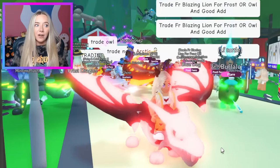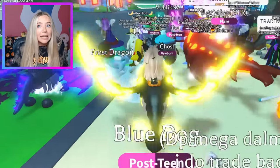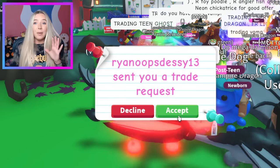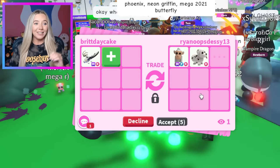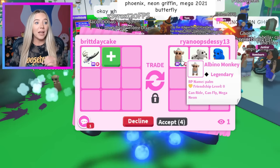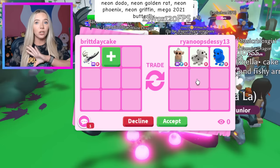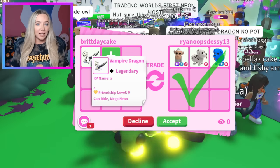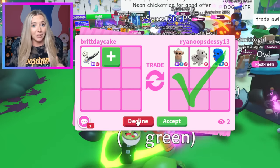Now we're trading the Mega Fly Ride Vampire Dragon. This thing is insane — I can't believe we were able to make this. Before I barely even turned on my trades, we have our first trade request. The first offer is already a Mega Fly Ride Albino Monkey with a Fly Ride Blue Dog and a Dalmatian — these are all really good pets. They hit accept, but it's only our first offer and I want to see something crazy, so we're going to decline.